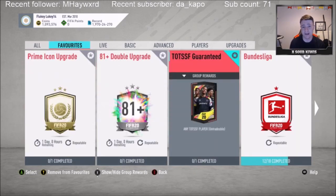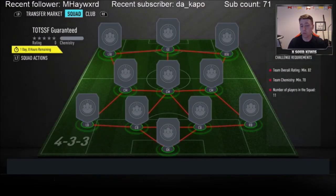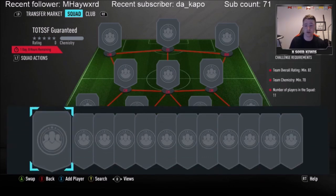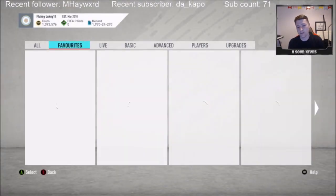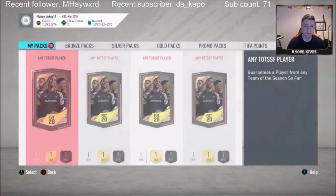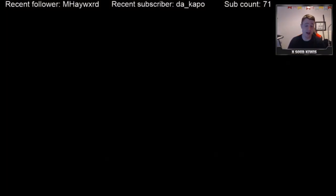The SBC I'm doing is the guaranteed Team of the Season one. There's a day left — I'm going to upload this around 6 o'clock on Thursday. You need 70k, 82-rated. They cost about 45k each. I did go out and buy all the players for it.